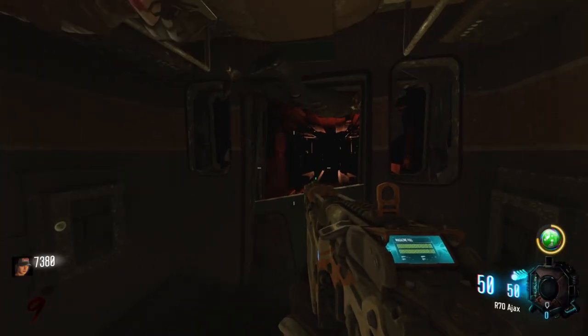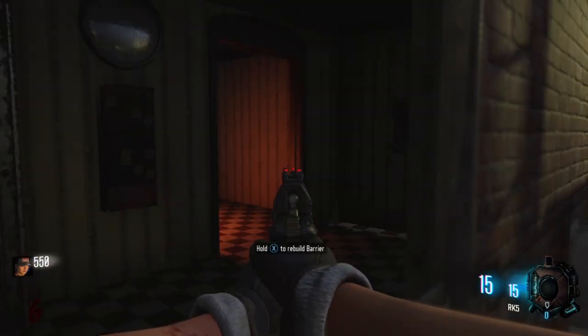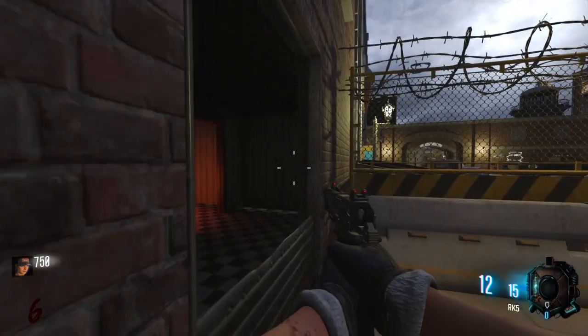There is actually another side Easter egg that can give you extra points. There are posters just outside the zombie barriers that can be shot, giving you 200 points each. There are 11 to find, so good luck finding them all.